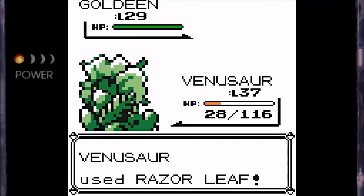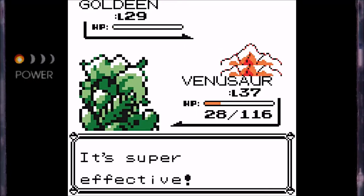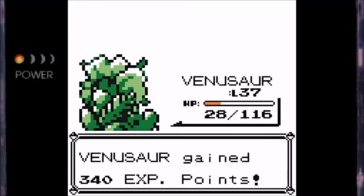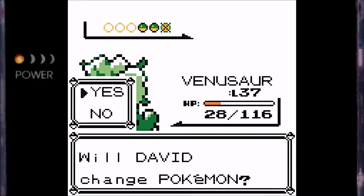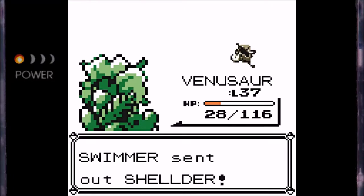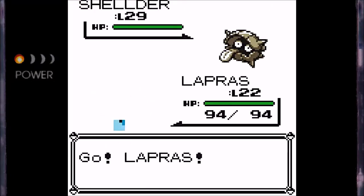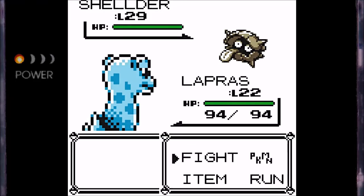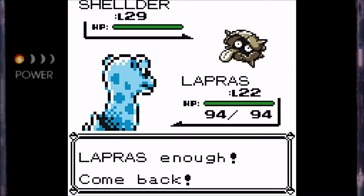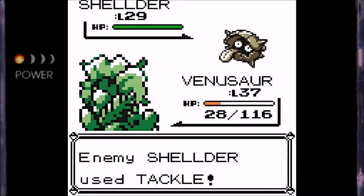I know it's technically just 'another water HM,' but when you think about it, when you dive on a water route, it's like you discover a whole second area of equivalent size to that route — kind of like the whole light world, dark world thing you tend to see in Zelda games. And just for that reason alone, I think dive is definitely very underappreciated. Out of all the water HMs, it's probably my favorite in terms of its field use. Although when it comes to in-battle use, my favorite water HM is probably either Surf or Waterfall, because Waterfall does a lot of damage and also causes flinching, which is really cool.